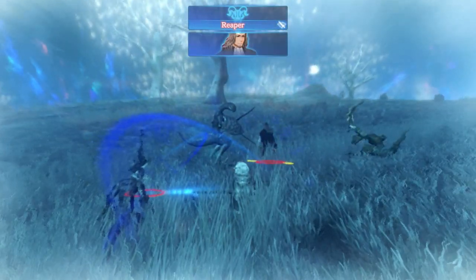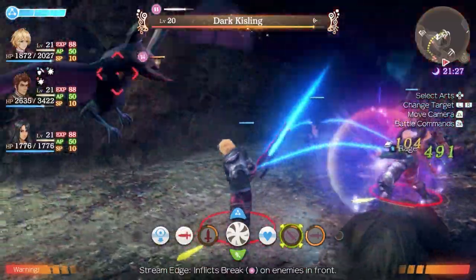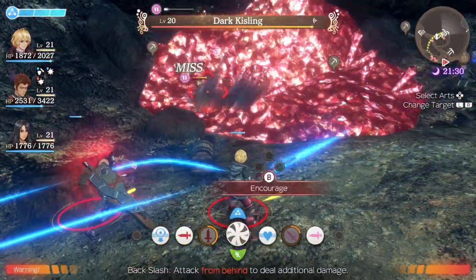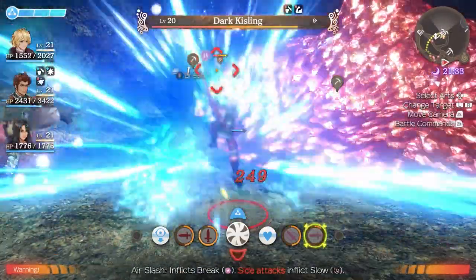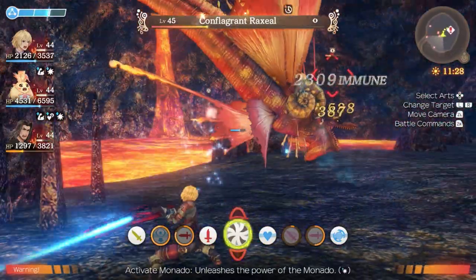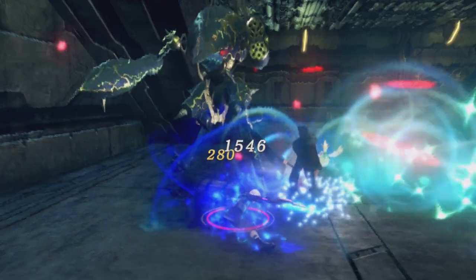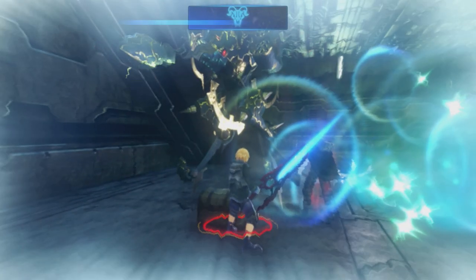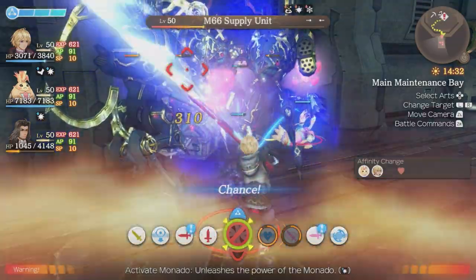Another important part of the battle system is the party gauge. It's divided in three chunks — resources for reviving a party member, warning them about a vision, having them use an art, and when all three chunks are filled, you can also use a chain attack. All of these features are vital in battle, but certainly one of the most unique is the chain attack. It basically allows you to perform three or more arts in a row, and it's incredibly potent and can deal a massive amount of damage, or help you in Dazing an enemy to cancel visions. One re-experience I truly got this time around were the unique monsters. The battles were tense and truly felt like they could go either way — it was in these fights that the battle system shone the brightest.